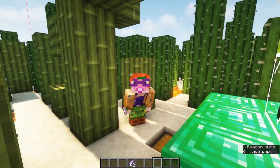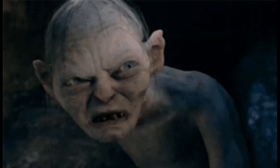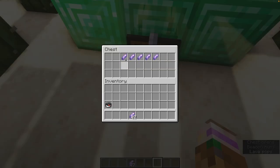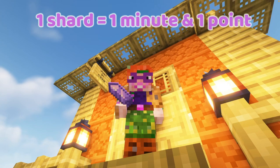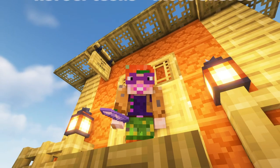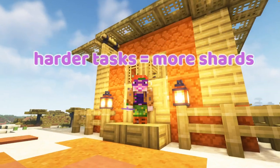And this, my friends, is what you are looking for at the beacon locations: time shards. My precious. Each shard is worth one minute and one point. At some locations you have several loot chests or even barrels — the more difficult or time-consuming a task is, the more loot you will get.